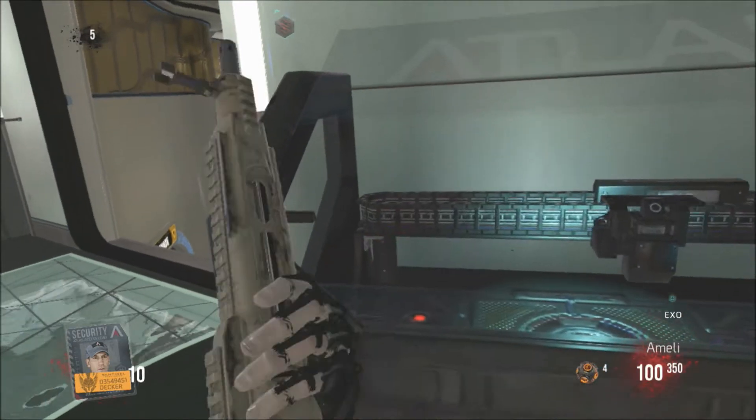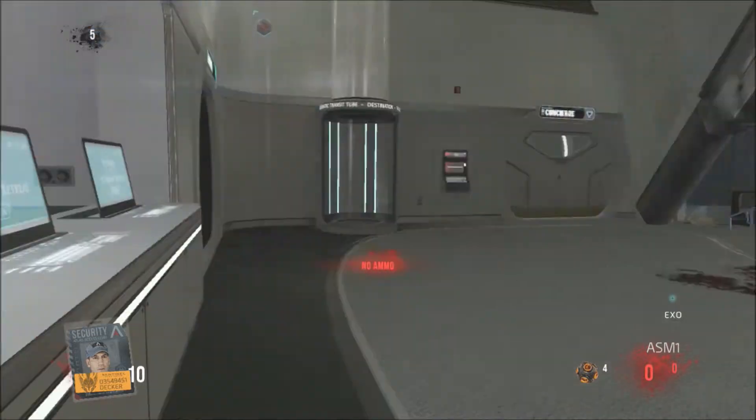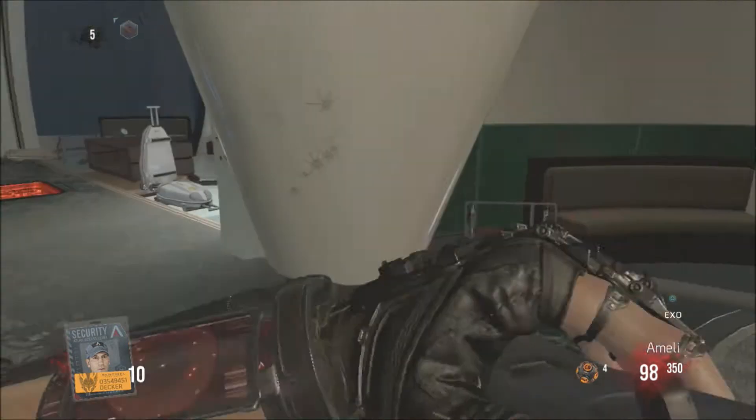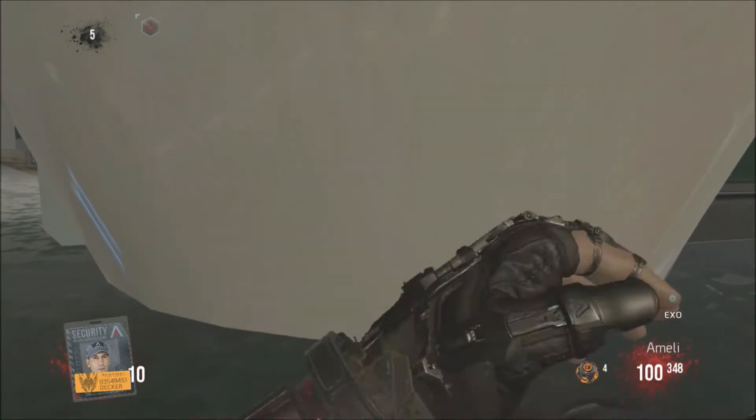Hey, what is up guys, it's Carlos here, and today I want to be showing you guys another glitch on Ascendance, the new last DLC map pack for zombies. First of all, you guys are gonna have to come here — we're on level 5 or level 10 — when you guys teleport to a different room.